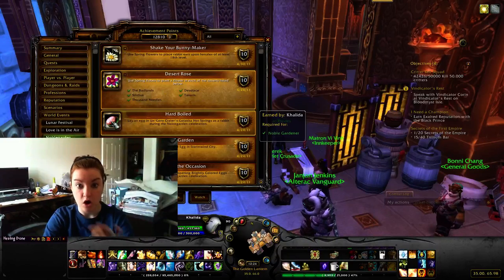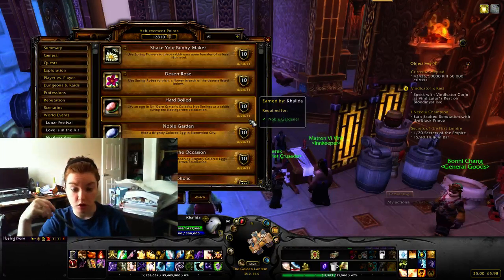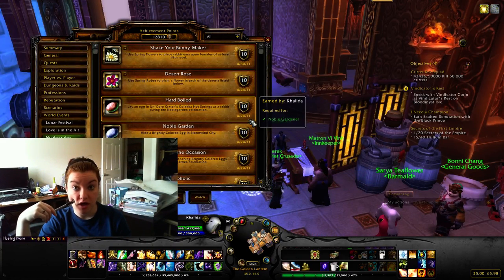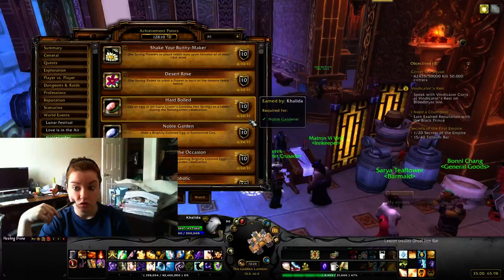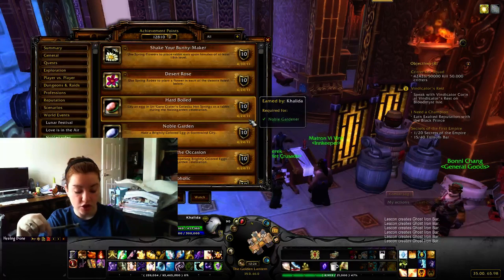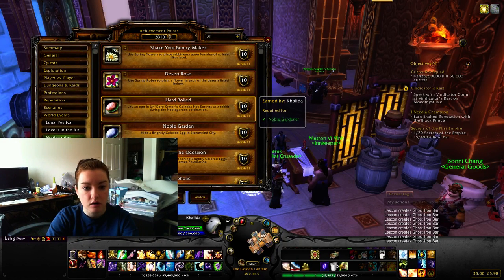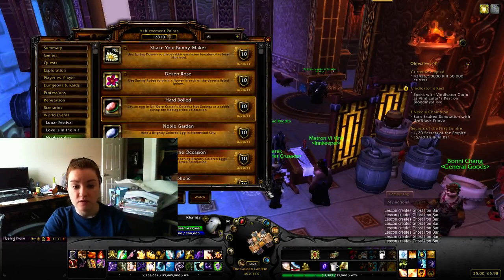The next one is 'Hard-Boiled.' You need to lay an egg in Un'Goro Crater's Golakka Hot Springs as a rabbit during Noble Garden. You can get cursed when you open an egg and try to get to Un'Goro without getting into combat, but it's really hard. What I'd recommend is finding someone with the Blossoming Branch from the Great Egg Hunt quest. Go to Un'Goro, click the item, it'll turn you into a rabbit, and just wait until your character lays an egg. It doesn't take very long - a couple minutes at most.